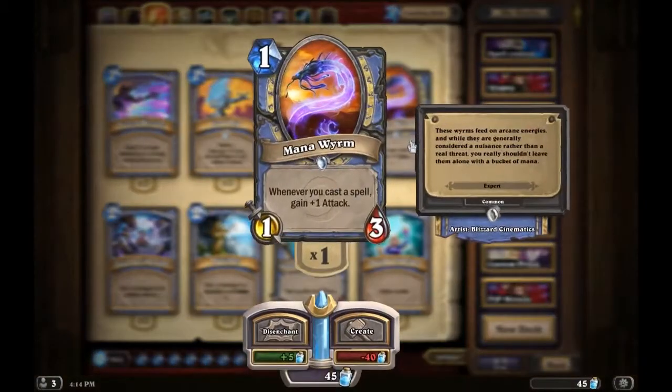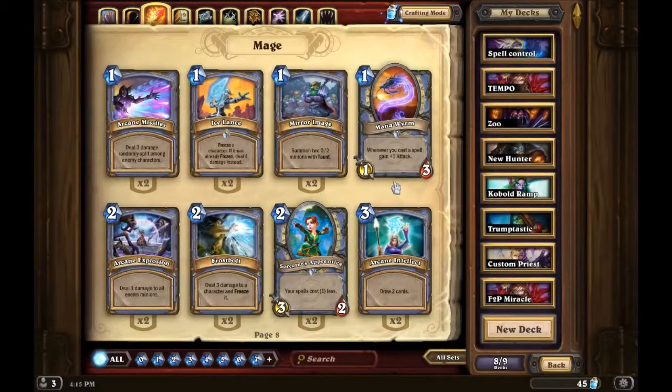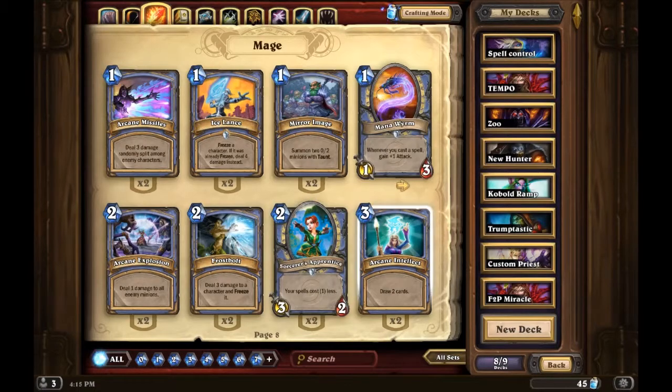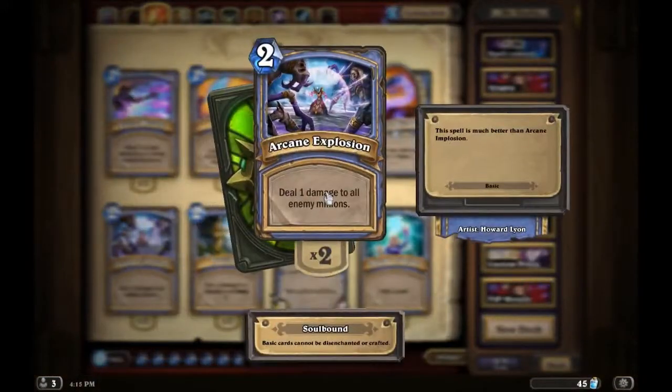Mana Worm is a really good card — it's a one-drop with 1/3 stats. Whenever you cast a spell, gain plus one attack. This combos off of like everything except minions. Arcane Explosion is not that amazing — deal one damage to all enemy minions. It's just outclassed by all the other damaging spells that Mage has.